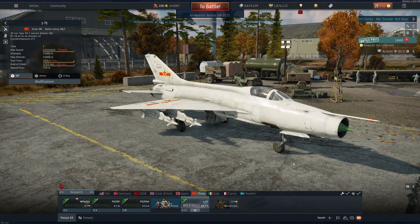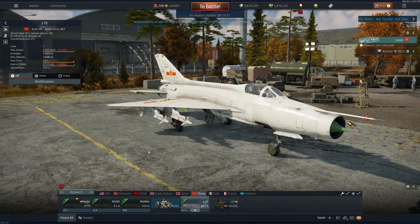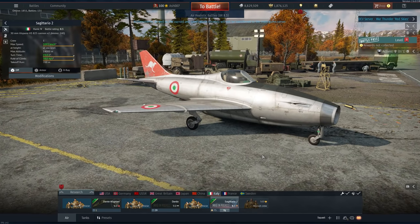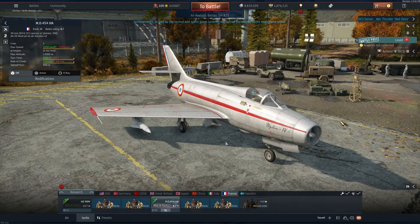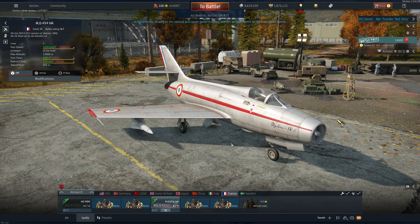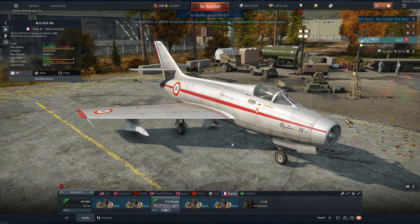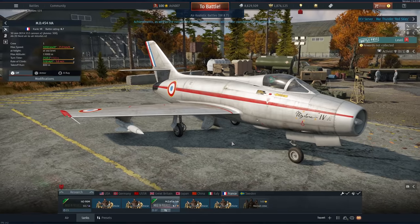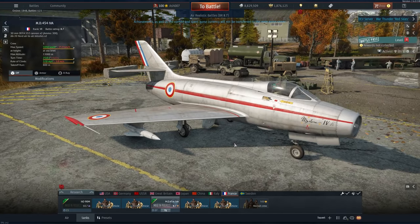China gets the J7E, which is rank 7, battle rating 10.7, has a 30mm cannon, and can be equipped with PL-5s — the newest version of Chinese missile in the game. It's good to see something unique for China. Italy gets a fantastic little jet fighter at rank 5, battle rating 8.3, with two 30mm Spanos and 240 rounds, and a max speed of 1,093. France unfortunately gets another Mystere — the 4A version — rank 6, battle rating 8.7, with two 30mm DEFA cannons and 300 rounds, and can be equipped with two Nord air-to-air missiles.